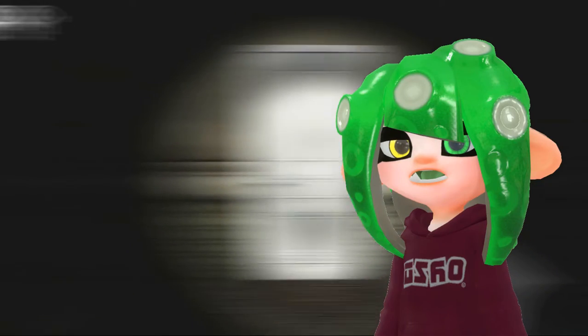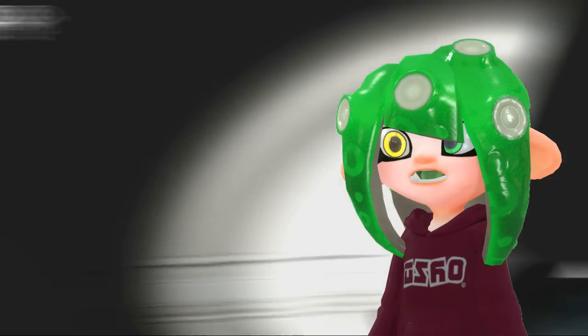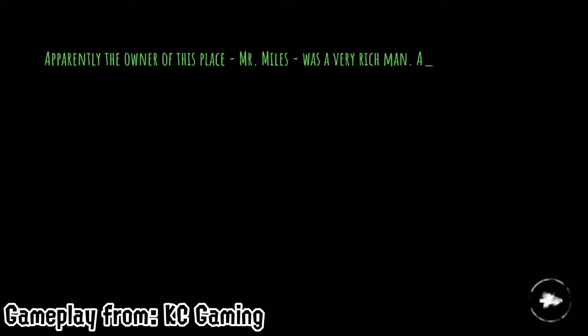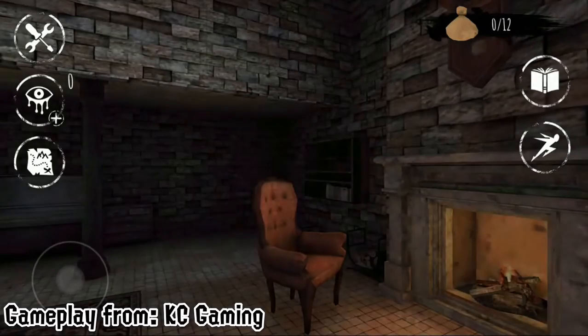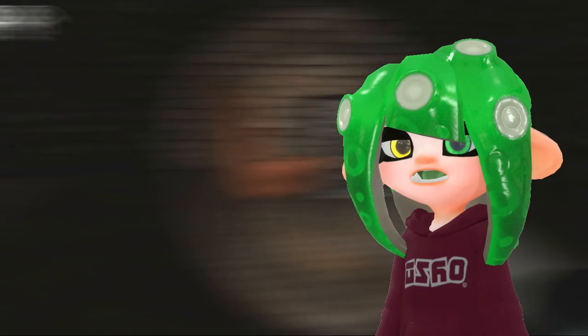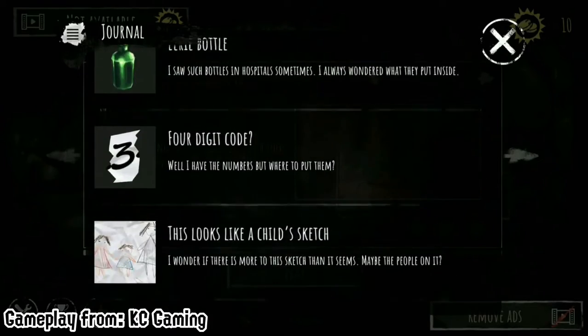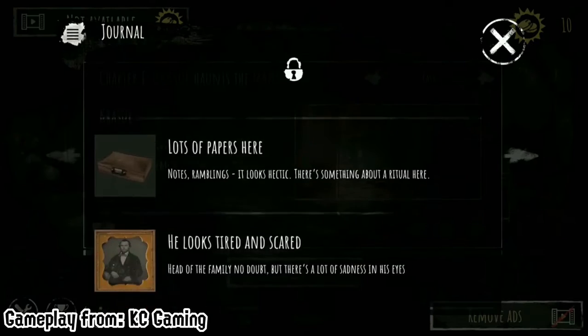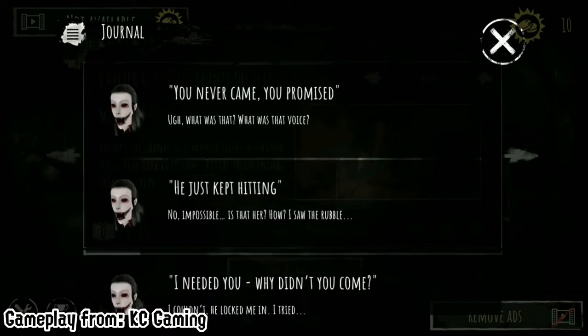Now the game doesn't really have a story in the GameDuel version, but in the newer versions it does have a story where you're basically a thief who works with a friend, and you both find a house and you rob it. The rest of the story is what you do in the game. There are also objects you can interact with in the newer versions, and they unlock a bit of lore — as well as when you use the eyes and the creatures start talking to you.